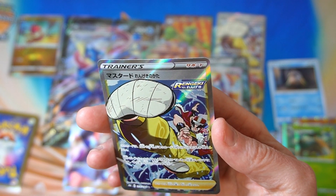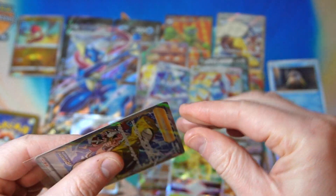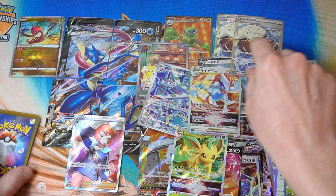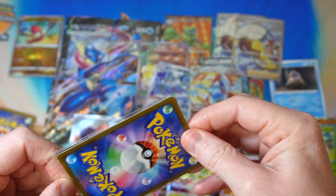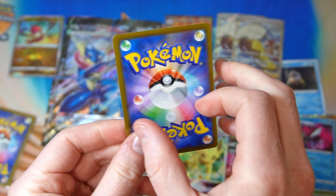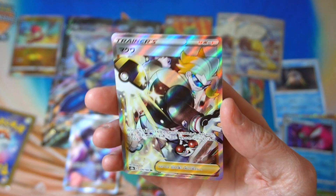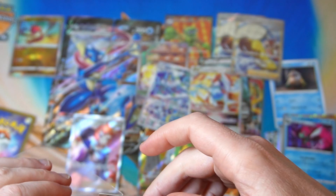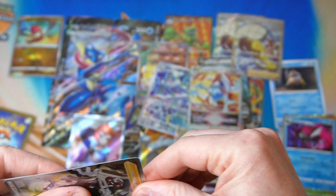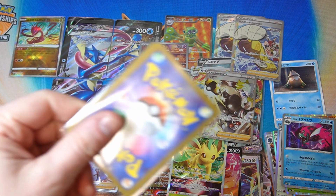We got another Rapid Strike Mustard — kind of going full circle, we're back to the beginning now. What is this one? Oh no. This is not the dreaded one from Eevee Heroes — this is the one from the V-Max Climax, but still a scary sight for anyone buying Japanese Pokémon cards.